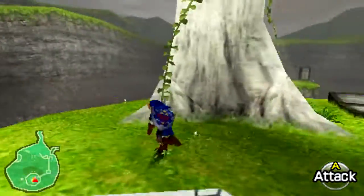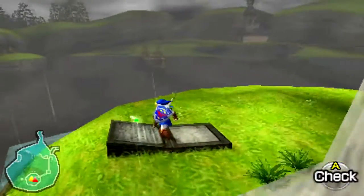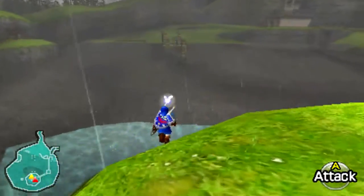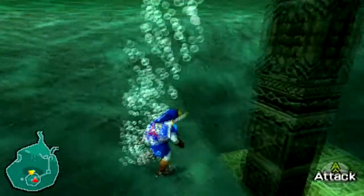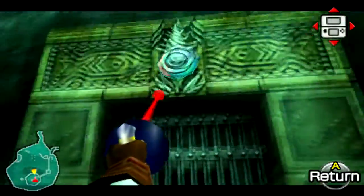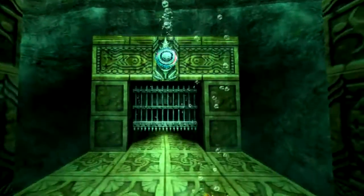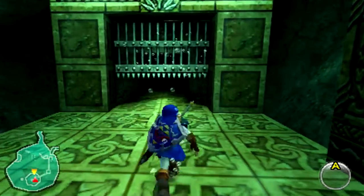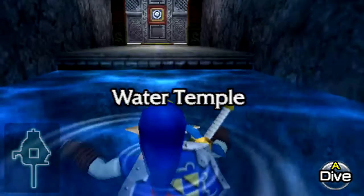So here we are — all we have to do is find a puddle or body of water and then just sink down. You do need the iron boots in order to enter this place, so if you haven't been to the Ice Cavern yet, you should probably do that. You can actually do the Ice Cavern as soon as you become an adult, so it's one of those things you can tackle early.